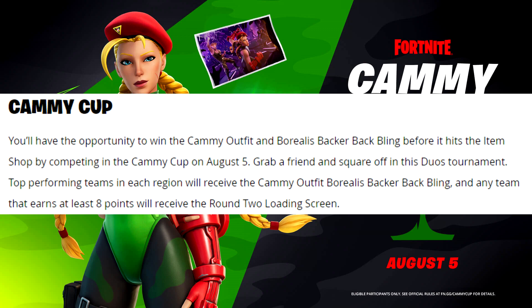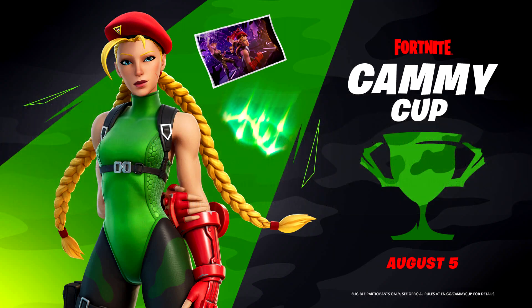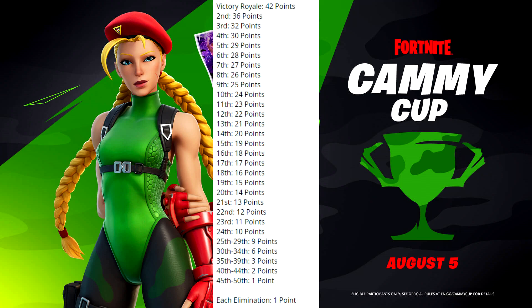Now let's talk about the Cammy Cup. You'll have the opportunity to win the Cammy outfit and Borealis back bling before it hits the item shop by competing on August 5th. Grab a friend and square off in this duos tournament - top performing teams in each region receive the Cammy outfit and back bling, and any team that earns at least eight points gets the Round Two loading screen. Victory Royale is 42 points, second place is 36, third is 32, fourth is 30, fifth is 29, and each elimination is worth one point.